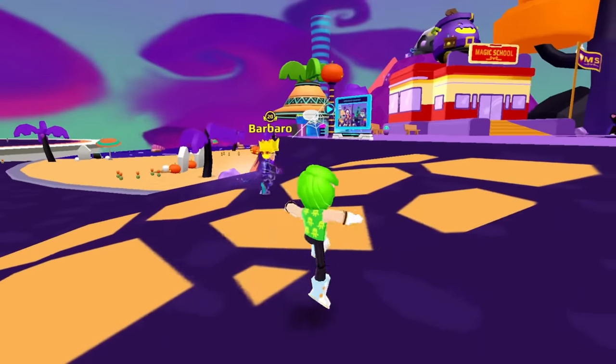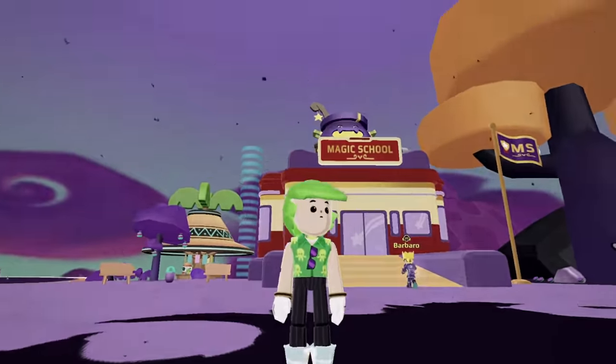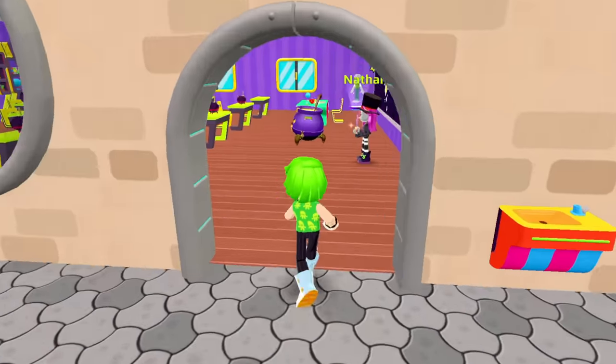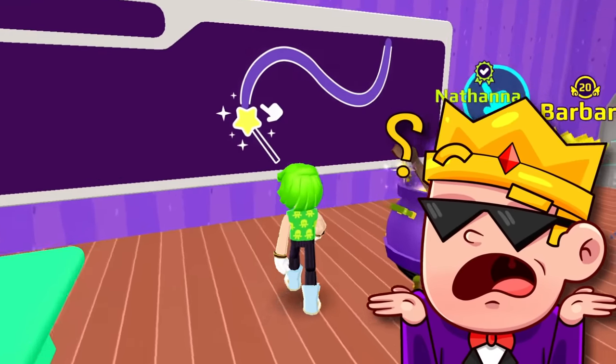I heard the place that most has tricks and secrets is the magic school! Look at this place! That doesn't look so scary, to be honest! Let's check what's up inside it! You're right, Barbaro! This isn't so spooky! And it seems like Nathana is the teacher here! Look at the blackboard! She's teaching how to save the citizens!